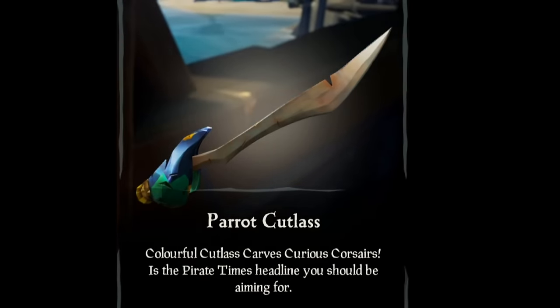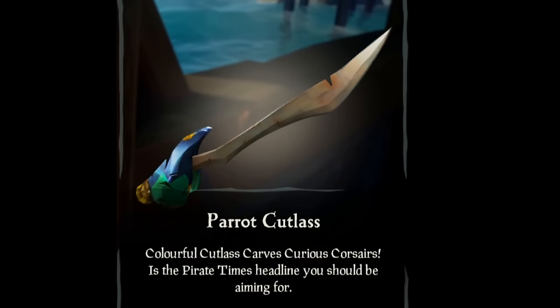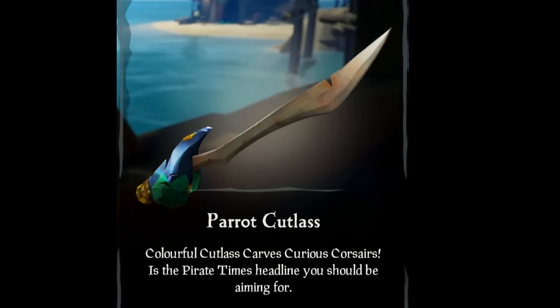The parrot sword — I really don't like these. I don't know what that's supposed to be; it doesn't look like any part of a parrot to me. The blade is all bent out of shape. That's gonna have to get yourself kegged — I think these are ugly.